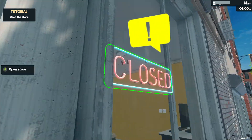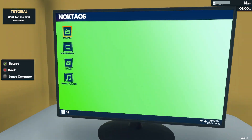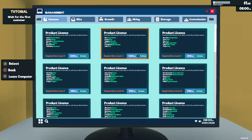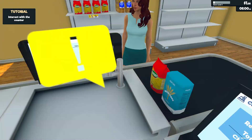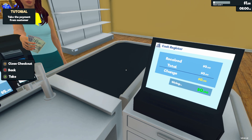Open the store — we're open, baby! There should be a lot more customizable stuff now: music, a lot of customization options. Yeah, somebody's already ready to buy. What we got? Pasta and flour.